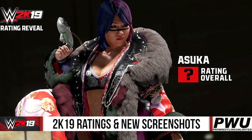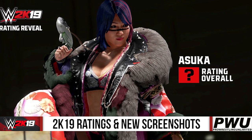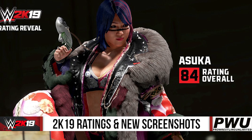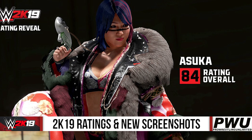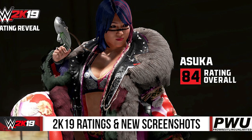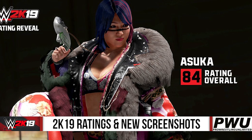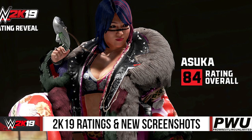Now let's take a look at her rating. In WWE 2K18, Asuka was rated an 87, but now unfortunately she's rated an 84. Asuka has been dropped 3 points. Maybe it's just because she hasn't been as dominant as the previous year when she was on her undefeated streak as NXT Women's Champion. So Asuka has dropped 3 points from 87 to 84.